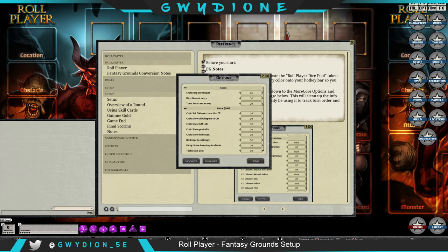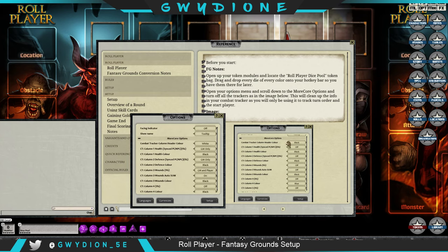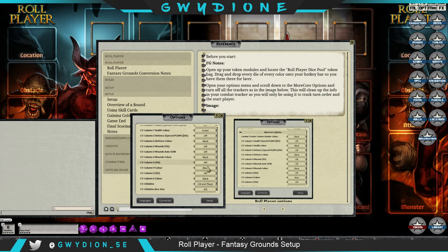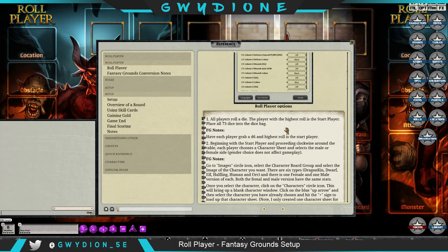Open your options menu and scroll down to where it says MoreCore options. Turn off all of the trackers because you don't really need them for the game. The reason I use the combat tracker is just to track the start player and the rounds. Turn off health column, defense, wounds, wound sum, column four visibility, and column five — I think I've got them all off now.